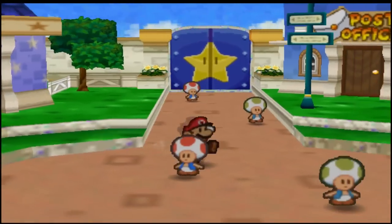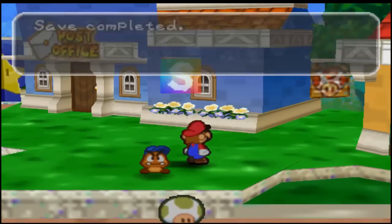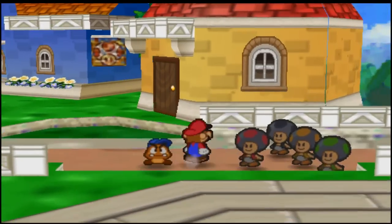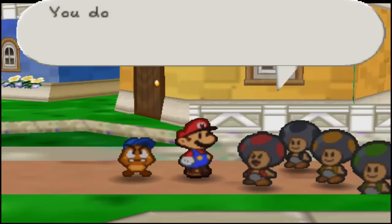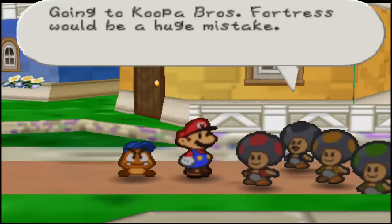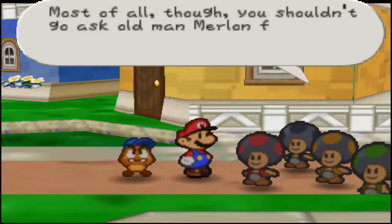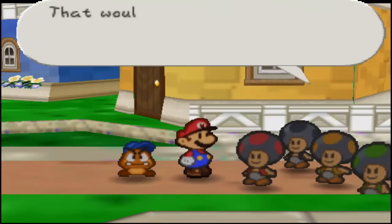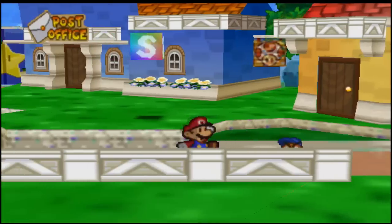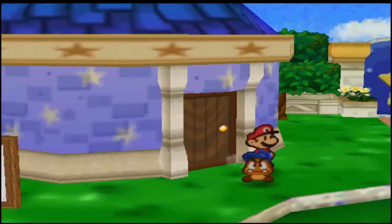Now we head out and we need to head towards the Koopa Brothers Fortress. Oh, here's a nice save block — we can use that, we can save the game. Some black toads — of course, the black ones are blocking the way. You don't want to go out there, it's way too dangerous. Going to Koopa Brothers Fortress would be a huge mistake. Definitely don't go. You shouldn't go ask old man Merlin for help — that would be really bad news. I mean, for you. Don't even think about it. So I'm guessing we need to go talk to Merlin and ask him for help.